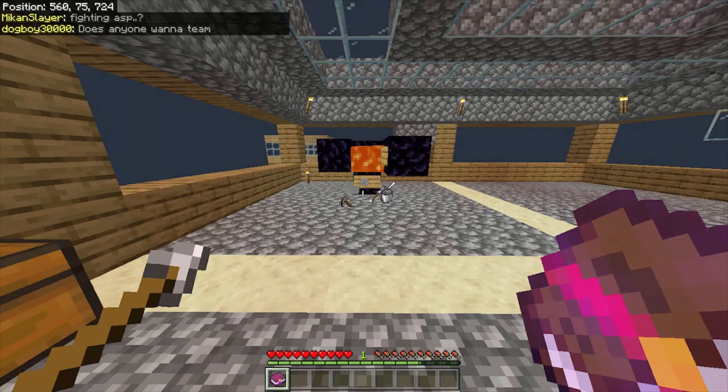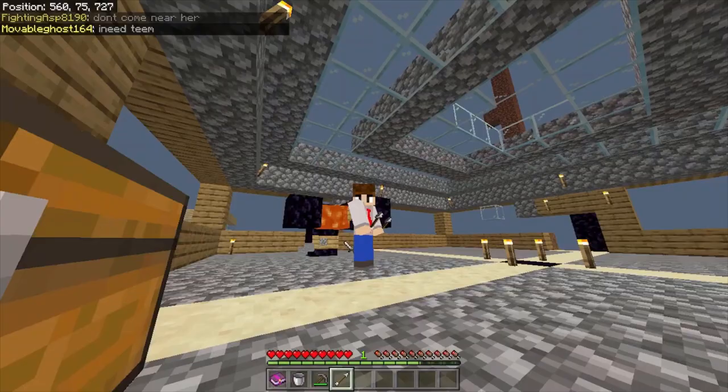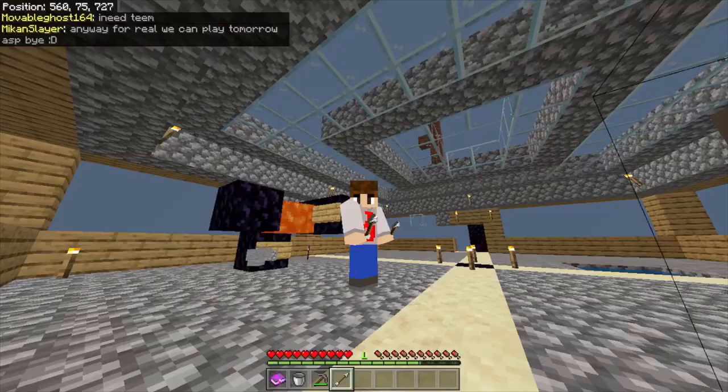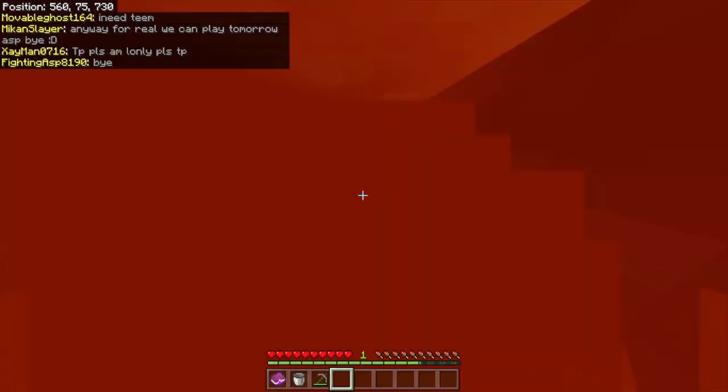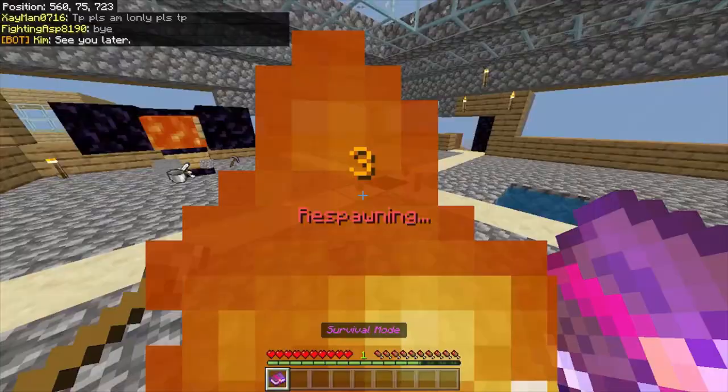We have just turned one arrow into two arrows. As you can see, we now have two arrows. Now we can put both of these arrows in our offhand and then walk into the lava again.